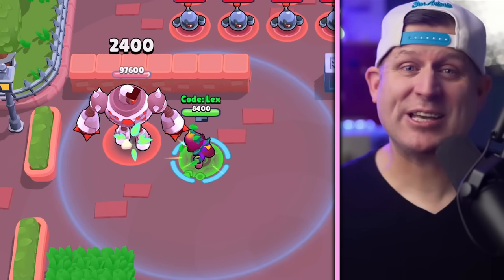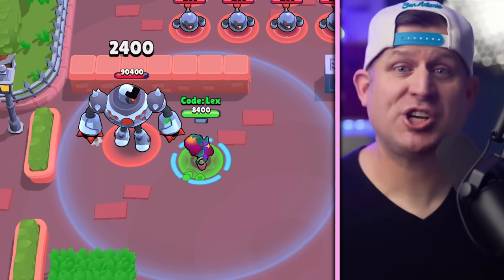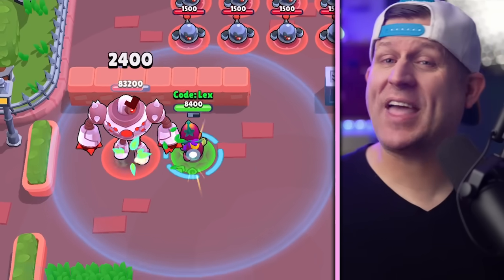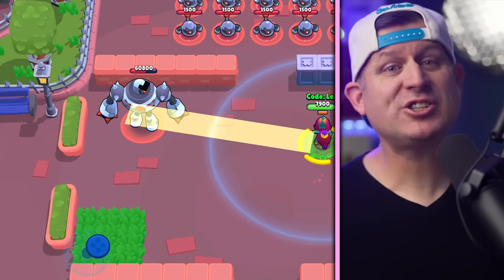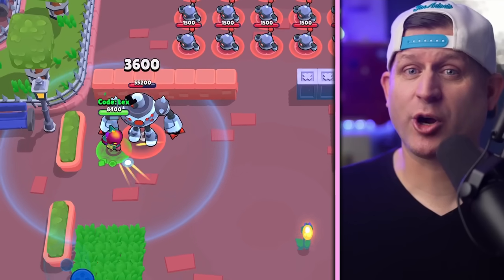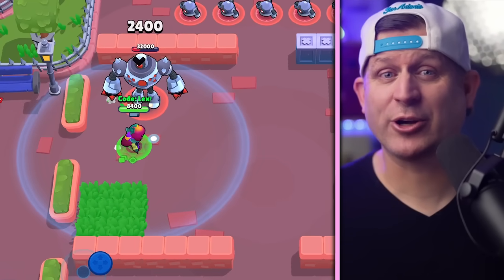Lily is a mythic assassin and part of the enchanted trio along with Cordelius. Her main shot is a single strike from her dagger that deals 2400 damage at max level. She also has a single ammo bar so she'll never run out of shots. With 8400 hit points at max level, she is quite tanky for an assassin with this much mobility. Not only does she have fast movement speed, but her super teleports her behind her target from quite a long range.